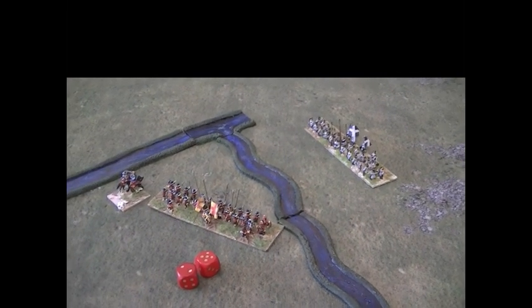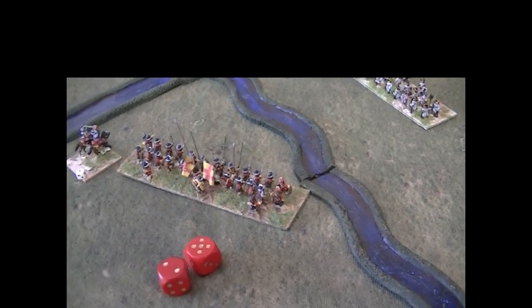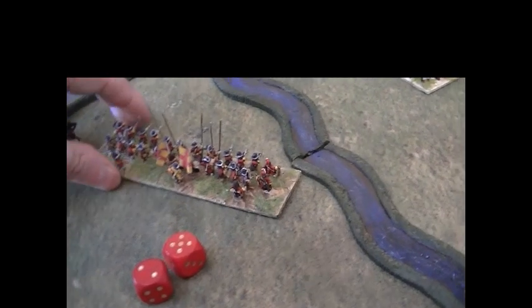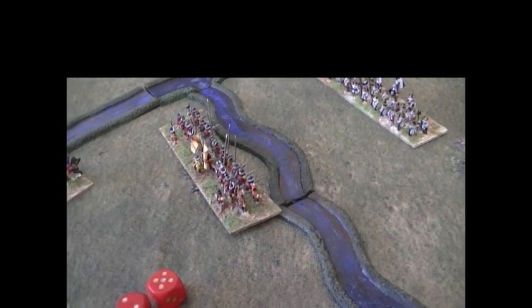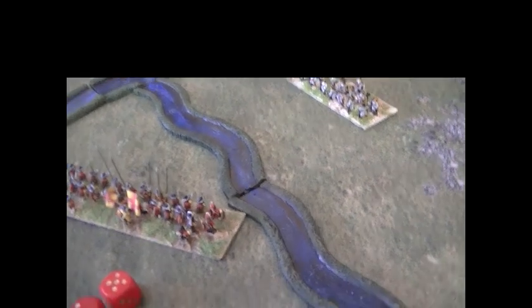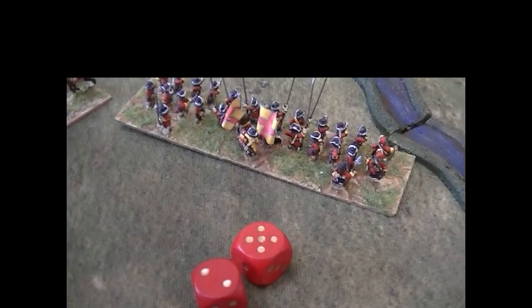Here we have a unit which wishes to wheel to line up with the stream, then cross the stream to engage with the French unit waiting for them. This will involve a series of action tests as each action is attempted. If one fails, the unit will be left in position. For this unit, it would first roll a dice to see if it can perform an action test to wheel. Assuming it succeeds, it would move to line up. Next, it would roll a second action dice to attempt to cross the stream. The commander here is rated one and can use this one point to give the unit a second attempt if it should fail.